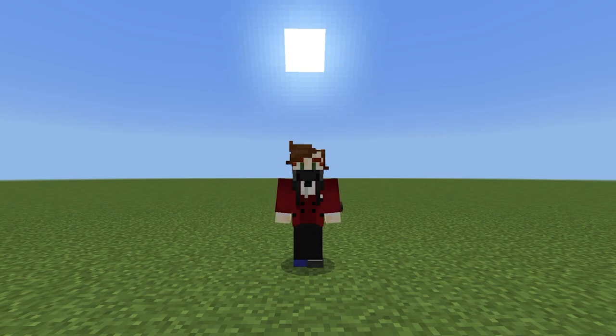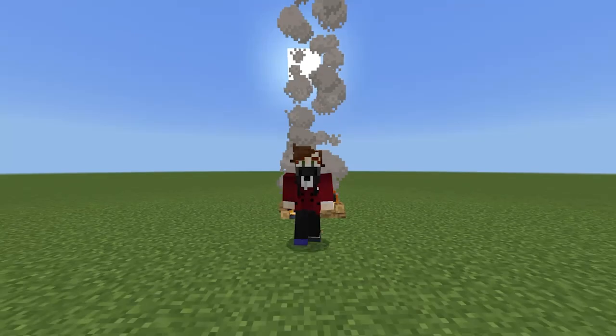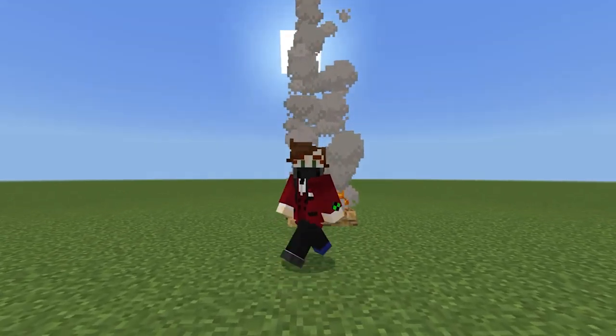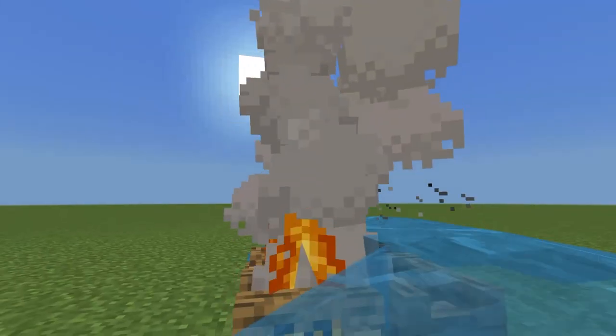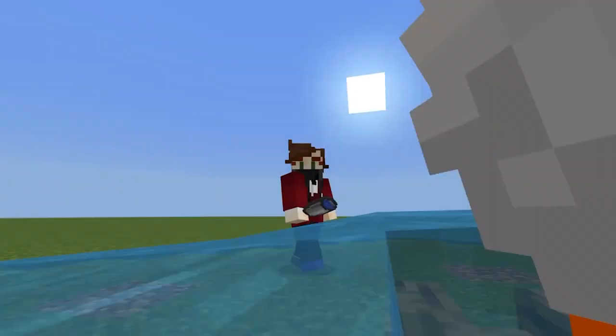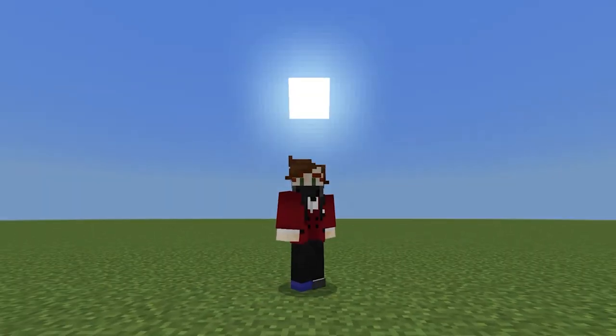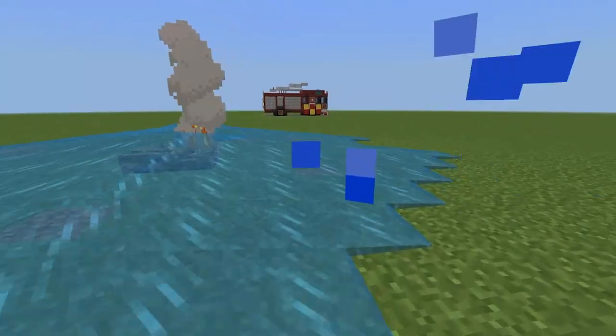Hello there assassins, welcome back to another Wheel Assassin guide. There has been a fire in Lego City — we're going to need to build a fire engine. Let's stick out this fire and get building today's tutorial.